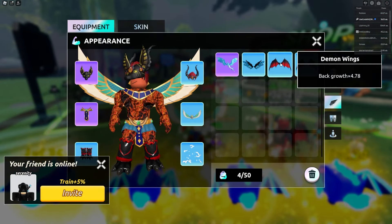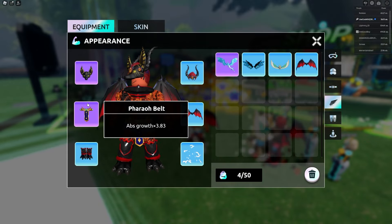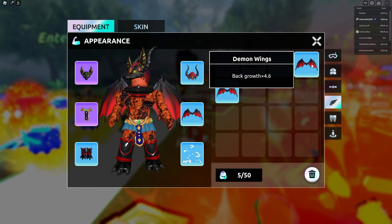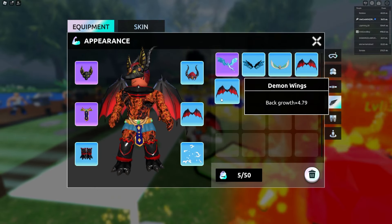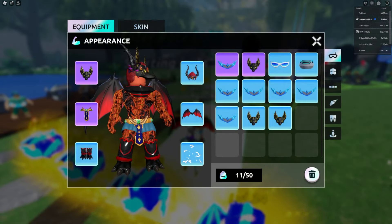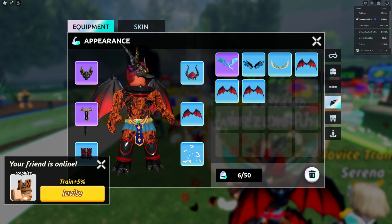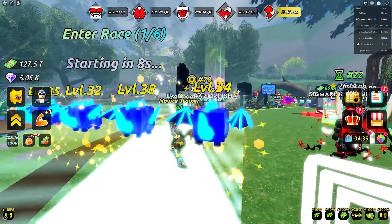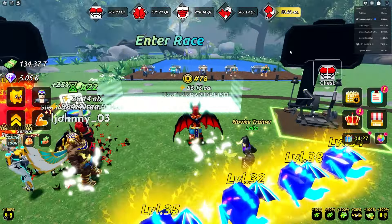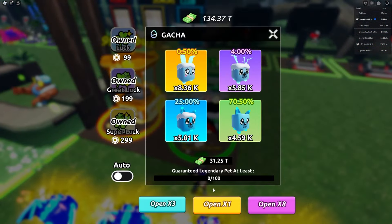I got boots, wings and a hat, but I need goggles and a belt. Got another wing - I mean it's slightly better but not a big difference. Still want a belt and goggles. Keep getting shoes and wings. I got boots again - I'm not sure what the rarities are for the other two items but I've been here for a very long time. It's like 3 a.m. for me - I've been grinding this race that long.